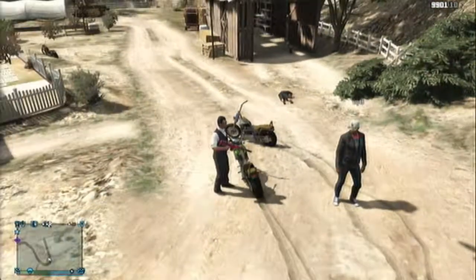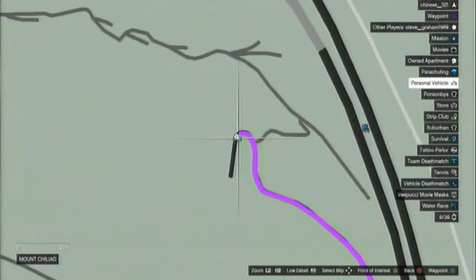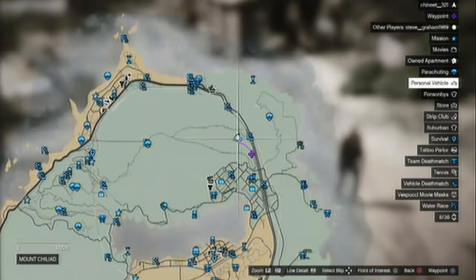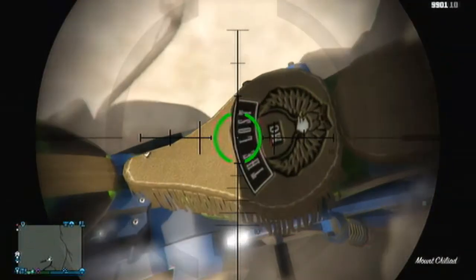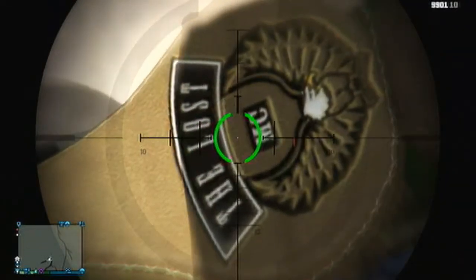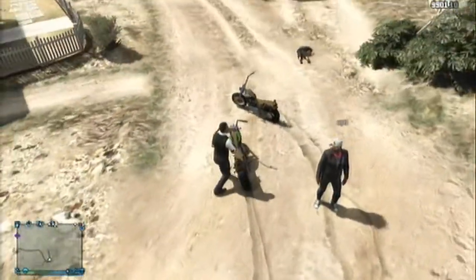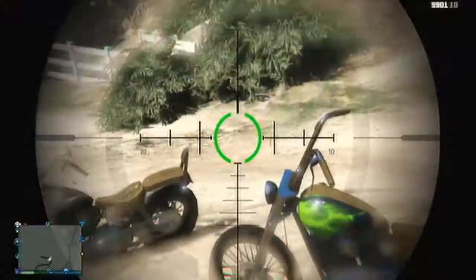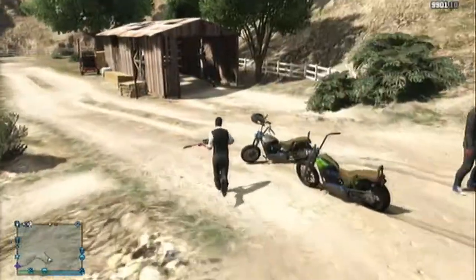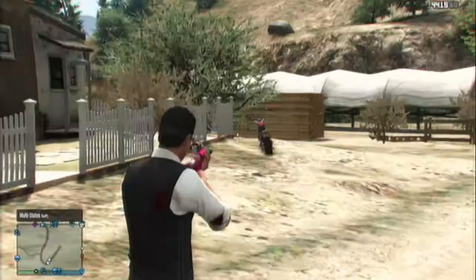Hello and welcome back guys, this is Shanique321 and welcome to another Grand Theft Auto 5 online rare cars and unique vehicles video. In this video I'm going to be showing you guys how to get a really cool bike from the Lost MC family. If you haven't seen my previous rare cars and unique vehicles video, I show you how to get their custom van with spoilers, custom rims and wheels, and a load of other custom add-ons like floodlights — I'll link to that in the description.